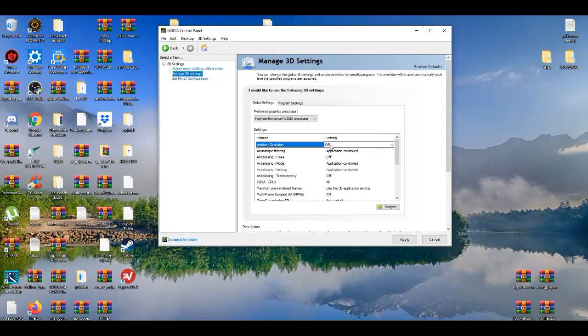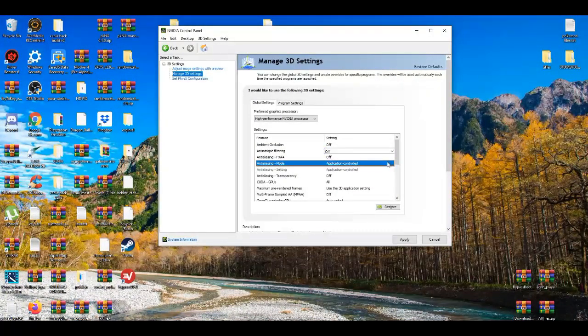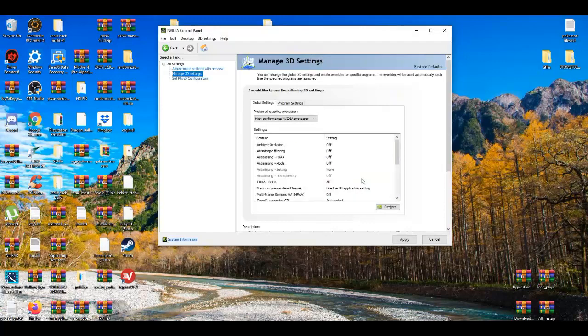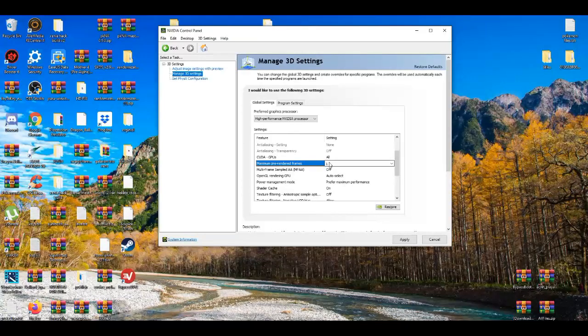In the 3D settings, the first four options should be set to off. Going down, set Power Management to Prefer Maximum Performance. So the first four are off, and power management is set to maximum performance.